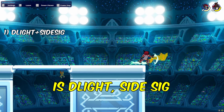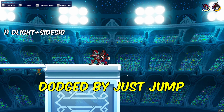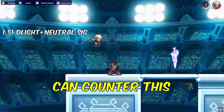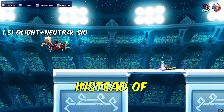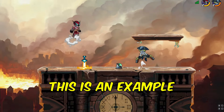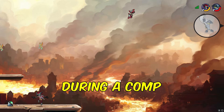Alright, the first combo is D-Lite Sidekick. It's a pretty good combo, but it can be dodged by just a jump. This is a short example of how they can just dodge it. One way you can counter this or read this — instead of doing Sidekick, you'll do Neutral Sink, which will cover the jump. This is an example of me doing this in-game during a comp.